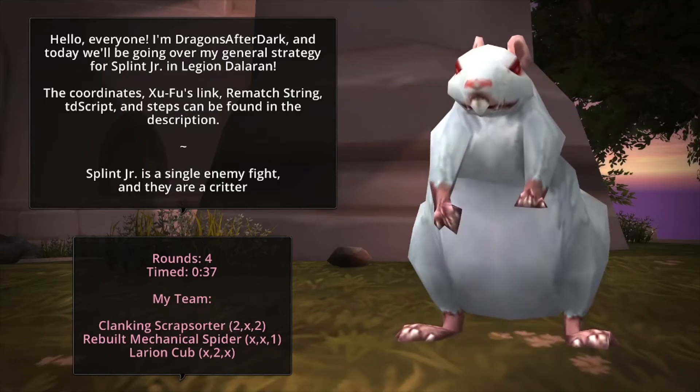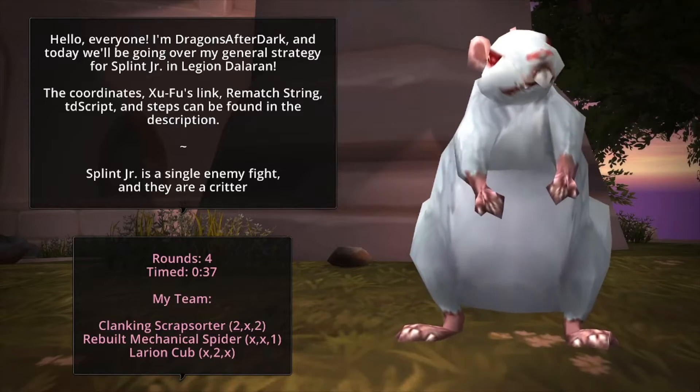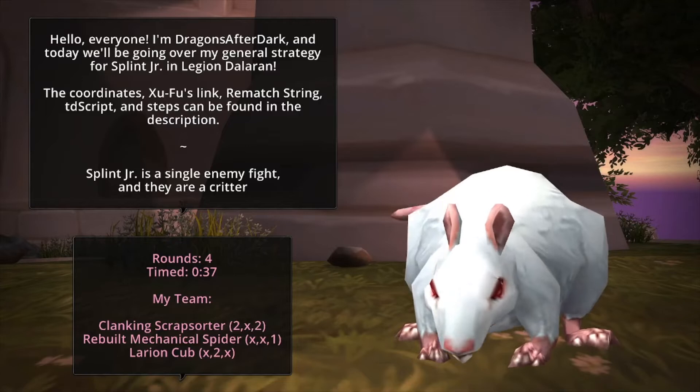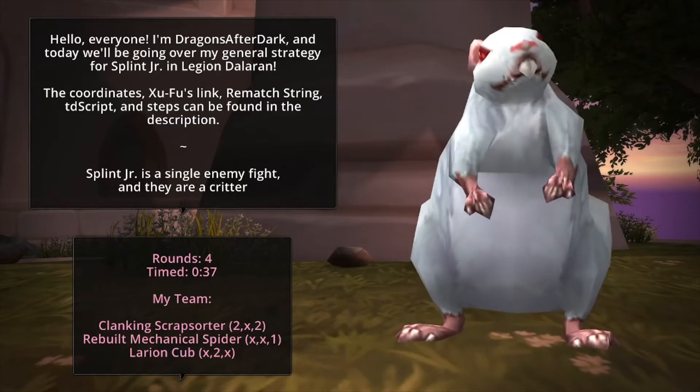Hello everyone, I'm Dragons After Dark and today we'll be going over my general strategy for Splint Jr. and Legion Dalaran. The coordinates, Zufu's Link, Rematch String, TD Script, and steps can be found in the description.